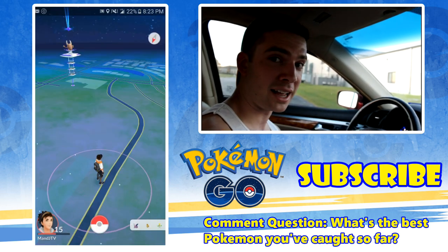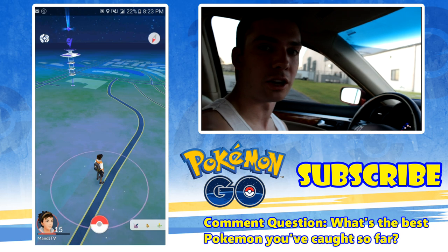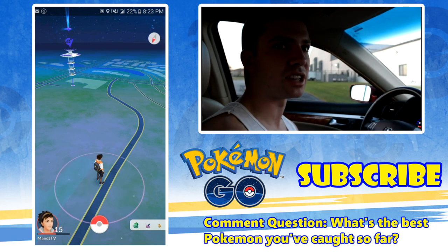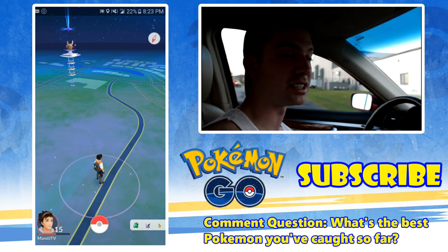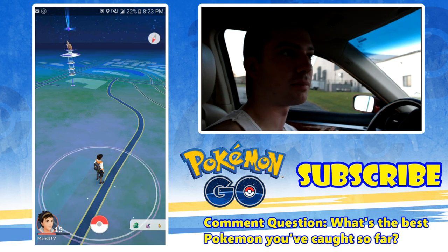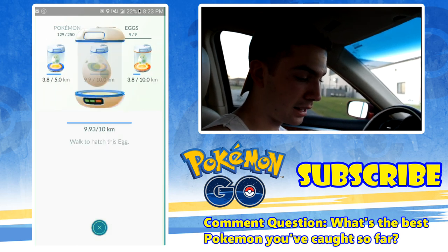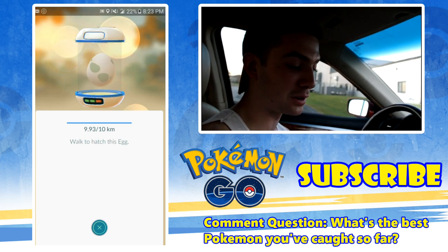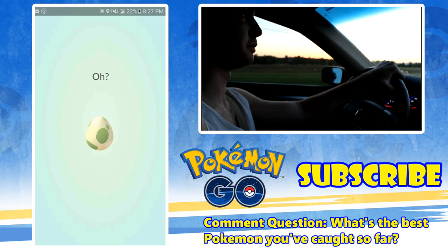Since my battery is getting low, here's one last tip about hatching eggs. Eggs can't be hatched by driving down the road because the game knows you're not walking — you're moving too fast. But if you're in a car moving slowly enough, less than 10 miles an hour is safe — some people think less than 20, but less than 10 for sure will register as walking distance for the egg. Make sure you're doing this in a safe area like a parking lot, and don't stare at it while driving. You just need to have the game open. I'm only 0.07 kilometers away from hatching this 10-kilometer egg, so we're going to drive around this parking lot right now. My egg's hatching — I'll pull over!